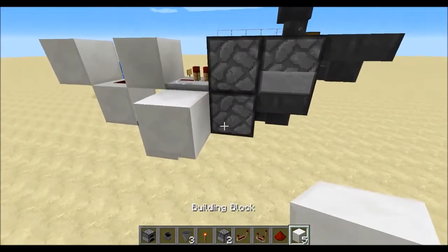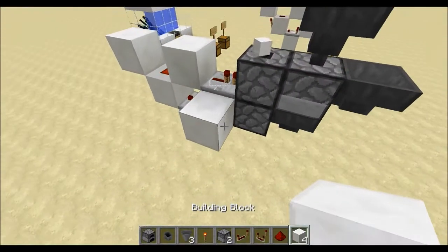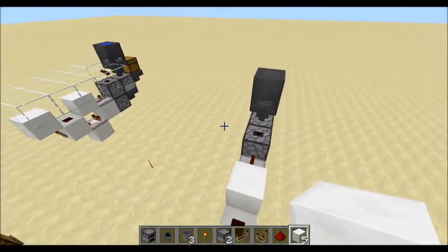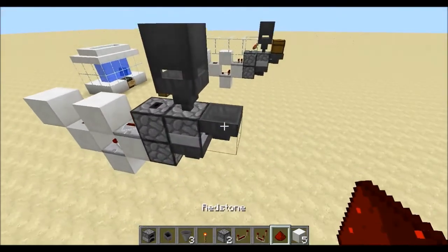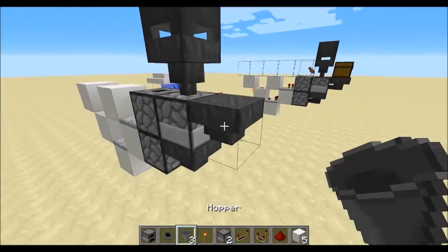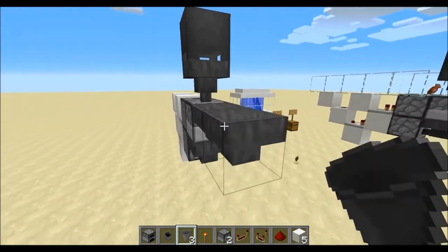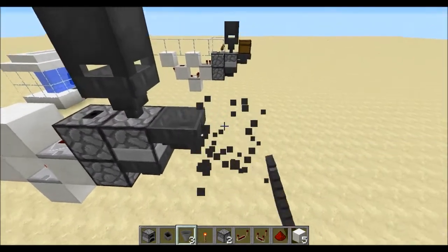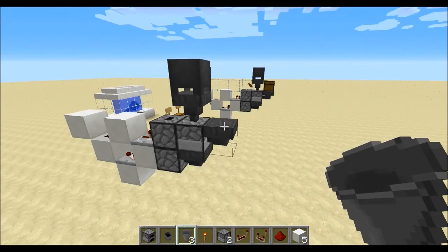So if you throw something into the bottom here, you will see it gets sent to the top with a very obnoxious clicking sound — that's really the only drawback of this design. And obviously if you want to extend the storage, you can add one chest on top, or if you want a double chest you can add the double chest, except you'd also have to do that. Or you could just take that out and have a double chest — do whatever you want to do, it's your build. So yeah, have fun with it guys.